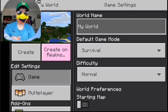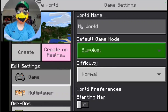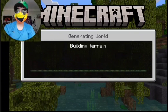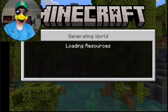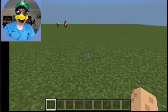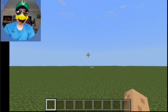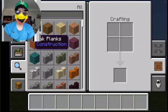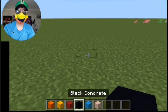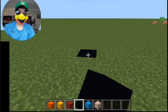Hey, lasagna here! In today's video I'm going to make art in Minecraft, so let's get started. Now I'm playing creative mode with a controller. What should I make? I'll make a big lasagna statue — let's just try to build this big lasagna statue.